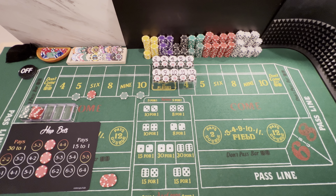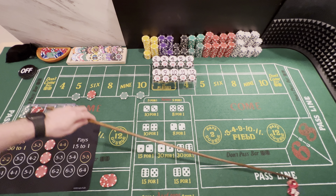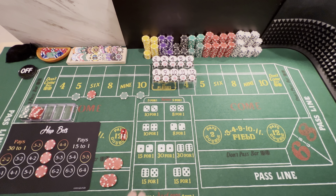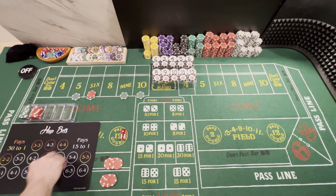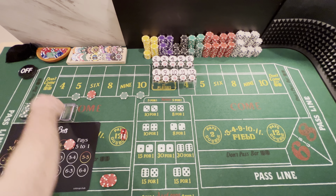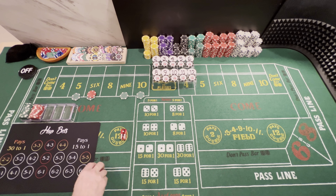2-6-2-6. Dice out. And there's a 6-1, 7 on the come out. So we're going to win on the pass line and we're going to win on the 6-1 hop — win $75, $80 and down. We're just going to rack the $80, and we're actually going to take the $15 win on the pass line and up the pass line to $30.